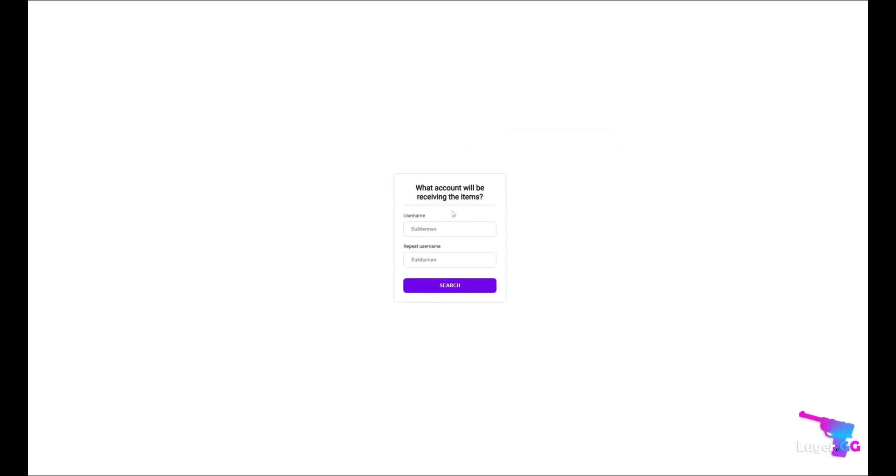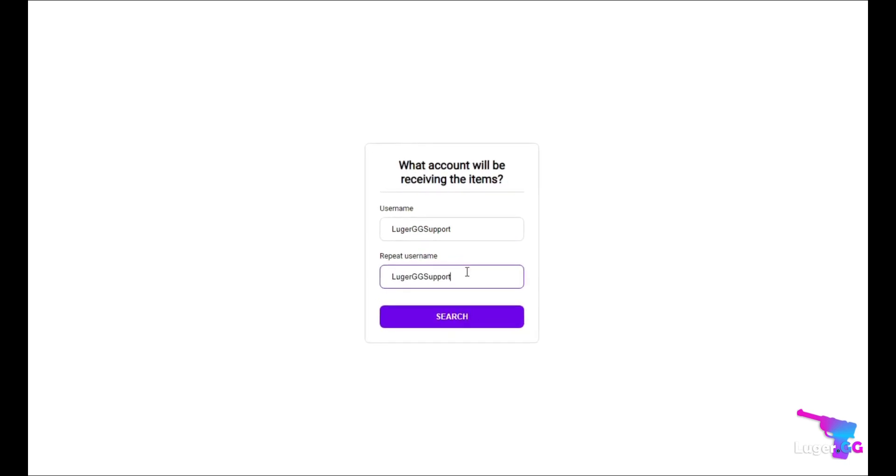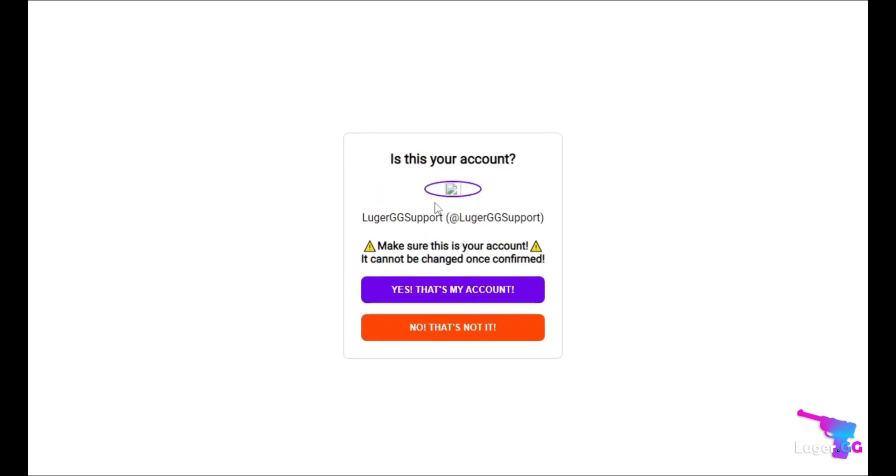When you get to this part, type the same username in both boxes and make sure the account is at the trading level requirement on Murder Mystery 2. Once the username is entered, confirm the username to proceed to the next step of the claiming process.